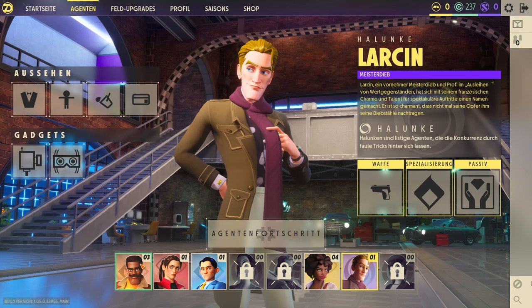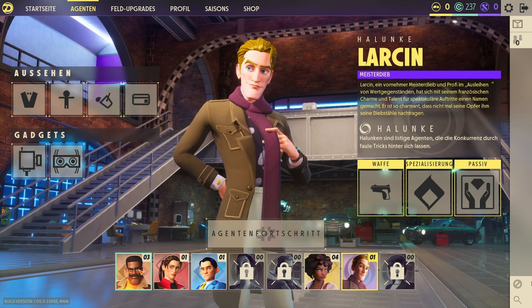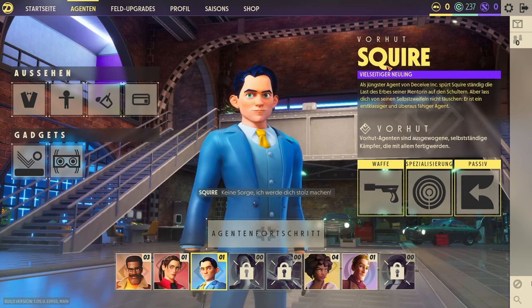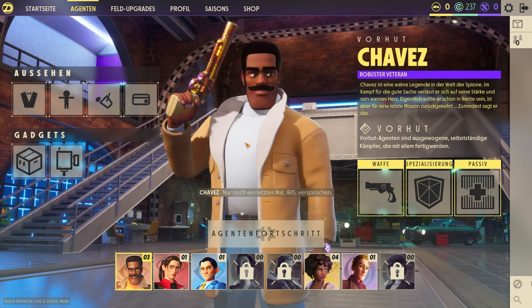Hier habt ihr eure Agenten – es sind acht Stück. Am Anfang habt ihr drei: den Chefs, dann Ace und den Squeer. Die haben alle verschiedene Fähigkeiten. Ich fange beim Chefs an – mit dem habe ich schon sehr häufig gespielt. Auf dem rechten Bildschirm steht eine kleine Beschreibung über den Charakter. Vorhut bedeutet quasi ausgewohnte Agenten, wie hier auch steht.